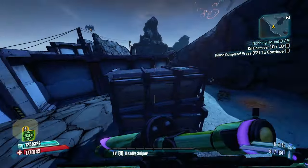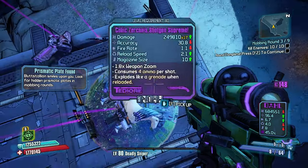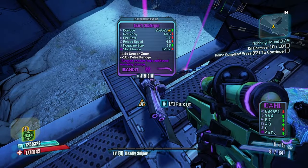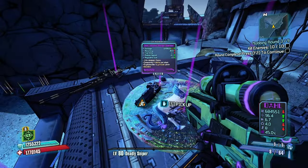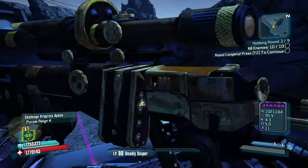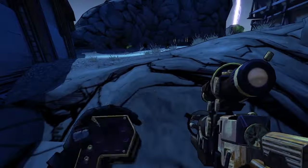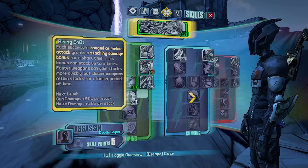None of these shotguns are really doing the trick for me, which is sad. But this Dahl sniper — it's a sniper rifle, doesn't consume that much ammo, has decent DPS and a Vladof barrel. I like that. We're gonna keep going down this tree. People don't give this skill the credit it deserves — it's not as consistent as Velocity but the longer you hold down sights it just makes so much sense.